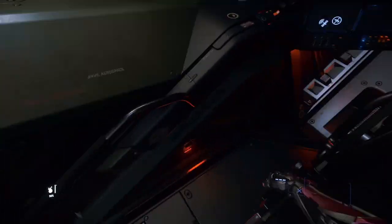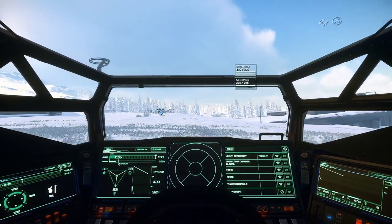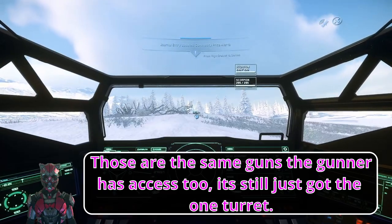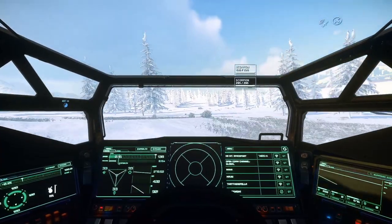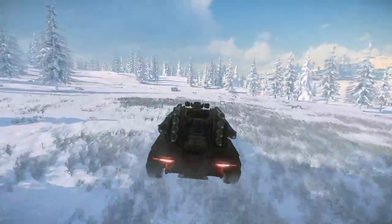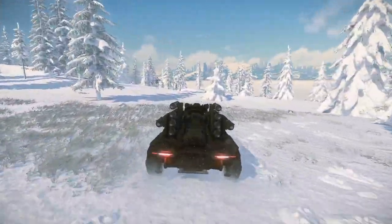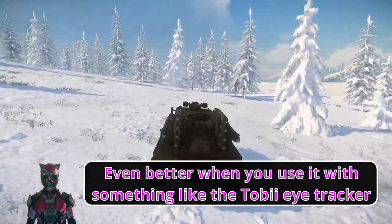Go ahead and hop in the driver's seat here. This is the view we get, and as you can see you do have control of a couple of Scorpions. They can be set for head-look too, so as you look around, your in-game head moves and the guns will actually follow where you're looking. You'll see the targeting reticle actually move with that — it's pretty cool.